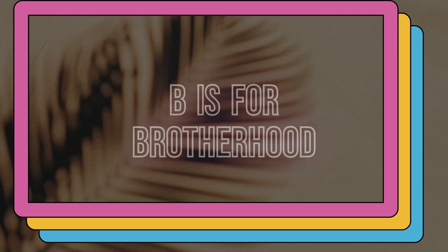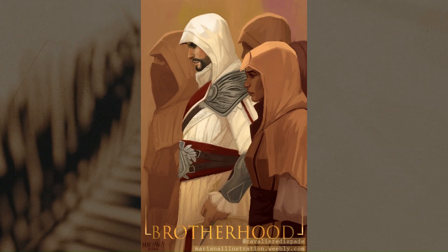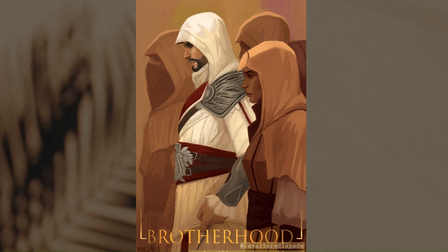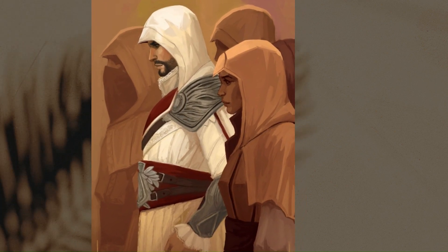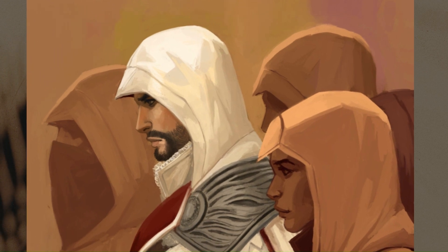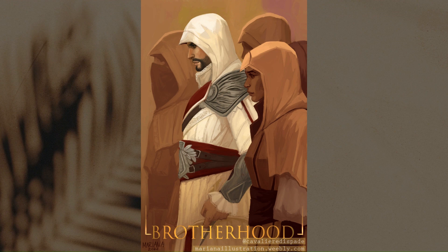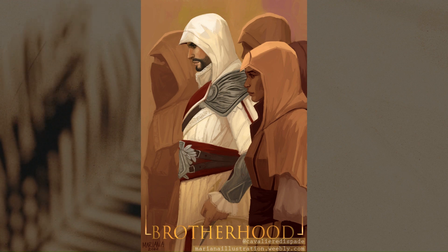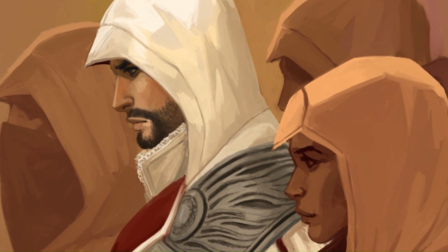B is for Brotherhood. I went with Ezio from the game Brotherhood — still one of my favorite games of the franchise, mostly because you can actually ride the horse inside the city. Ezio is the only one that is not monochromatic. I thought it would be an interesting way to make him stand out from the other characters.